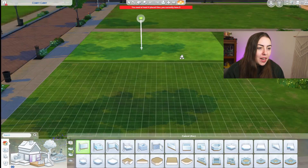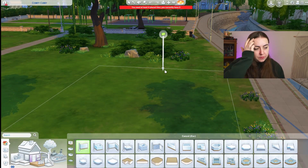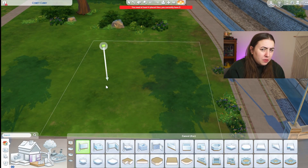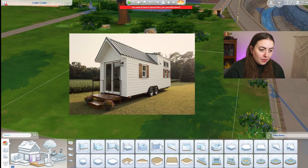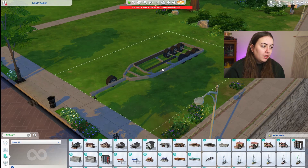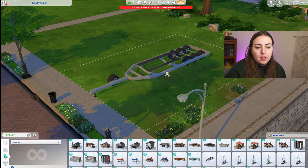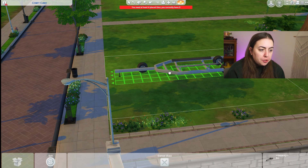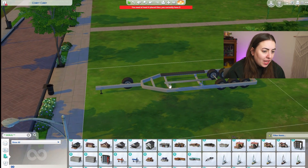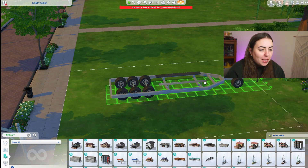We're going to try to build a micro home, which is 32 tiles — see how this goes. I also kind of want to have a loft, so we'll see how that works. I think I have an idea on how to make it work, but I might need a second floor. I have a picture of one that I think is pretty cute and pretty simple, and the one I'm actually looking at is a trailer, so I kind of want to try to make it into a trailer. I did this on stream yesterday and it did not go as planned, so let's see if we can make it work today.